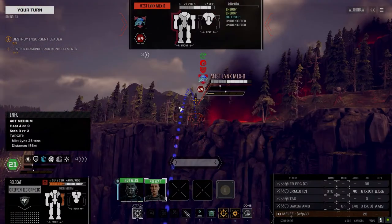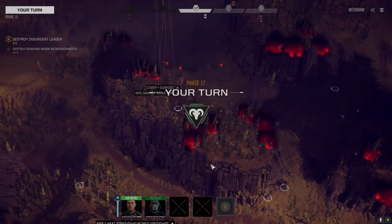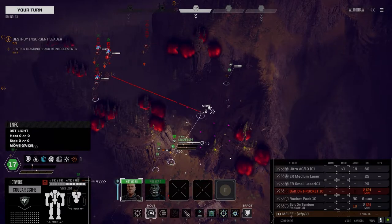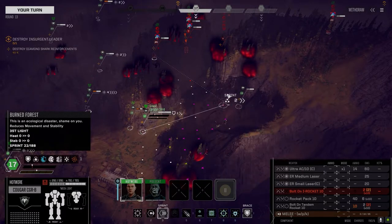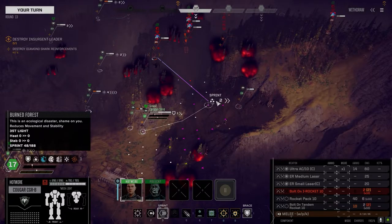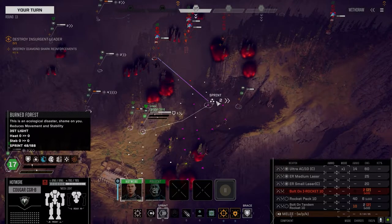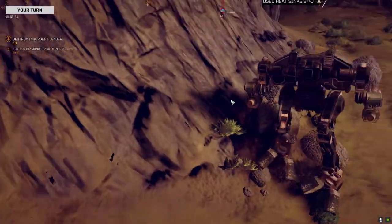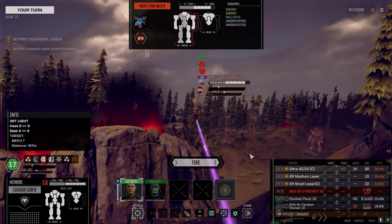Let's drop some standard ammo on this guy. A couple points of damage. So here's the thing — if I move up and target this Clint, that Exterminator is going to target me. It's such a tough call, but I've got to do it, I've got to start pushing. If we can clear a couple more of these guys off of here.